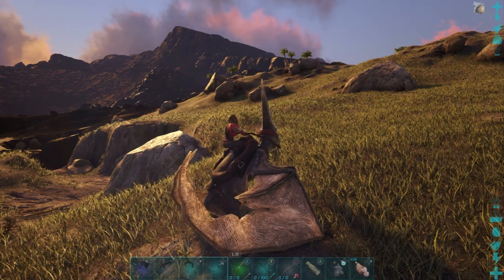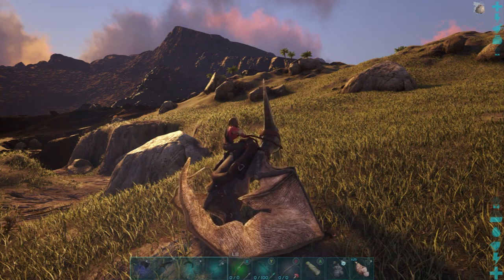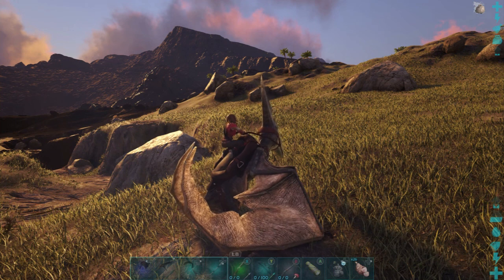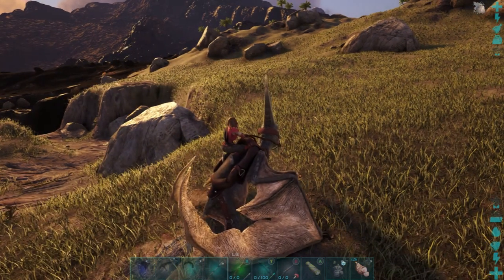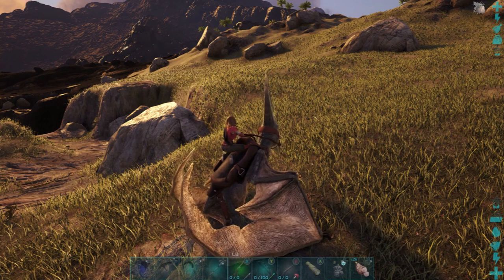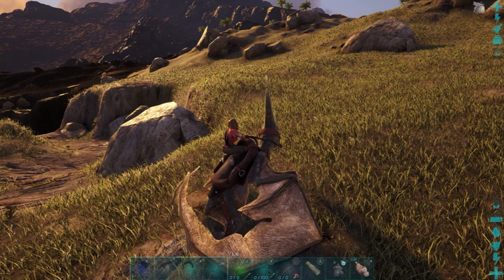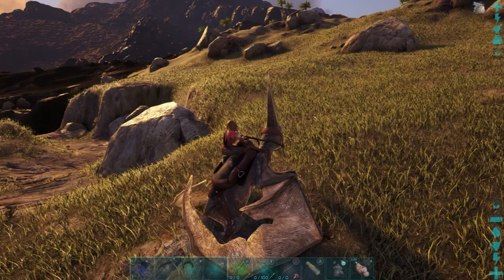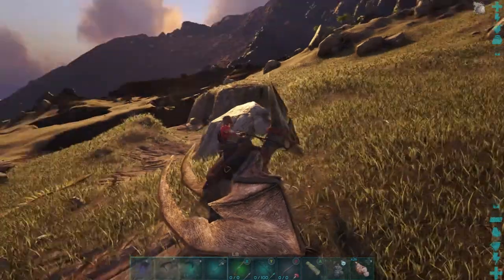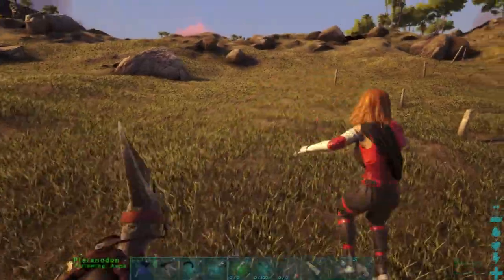Just to recap: make bolas, bola the Pteranodon when it's grounded, and beat it with a wooden club. Then feed it narco berries and raw meat to tame it. The saddle takes chitin, fiber, and hide. Hope that's clear!